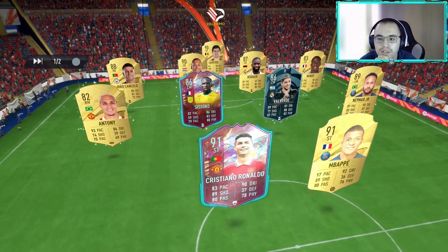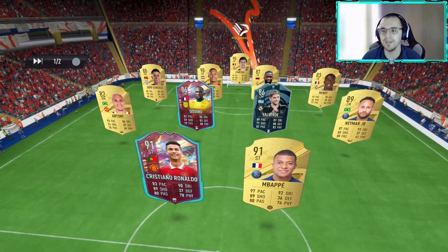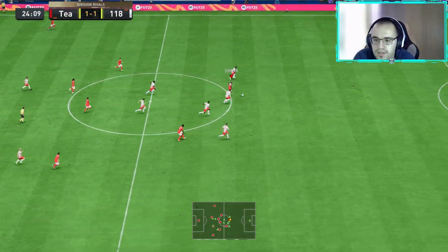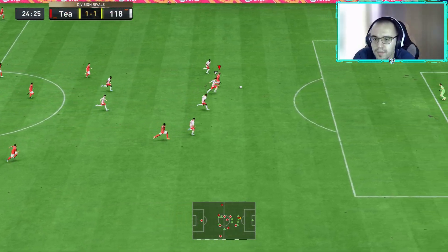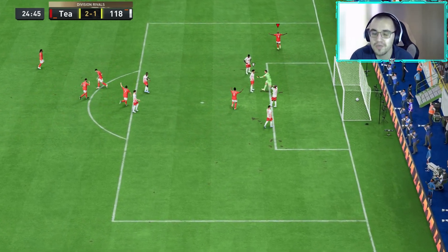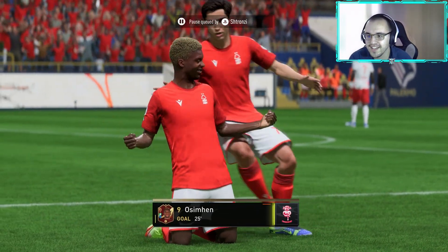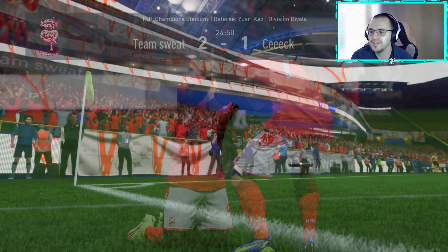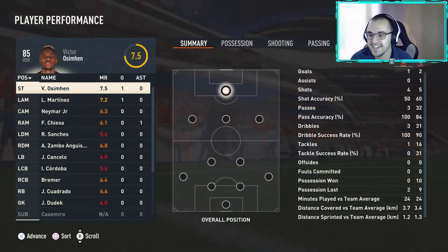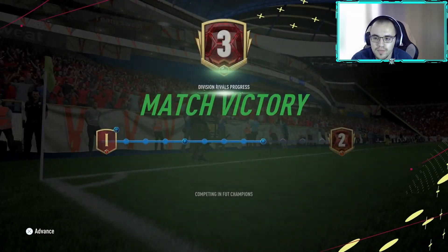Moving on to the next game — we're facing Rudiger, Van Dijk, Ronaldo with Mbappe; another nice team. Ocean Man with a decent turn, decent pace, decent chip as well. He turns, outpaces Van Dijk, and chips Courtois. That's a bit better by Ocean Man — after missing a few chances, he finally scores and makes this guy rage quit. That was quite easy.